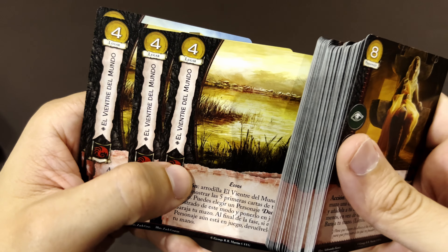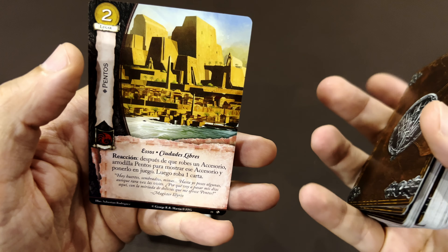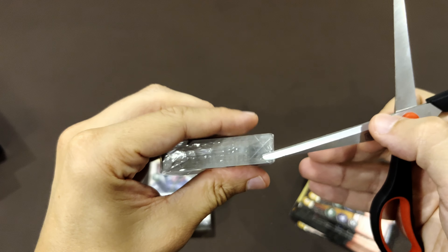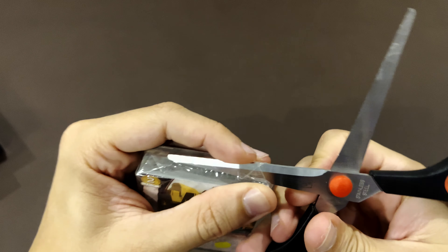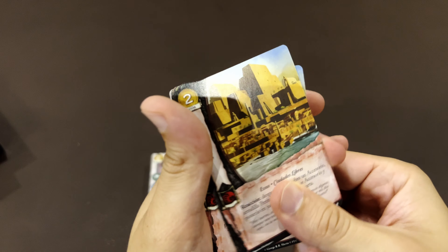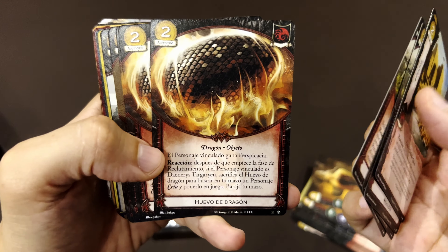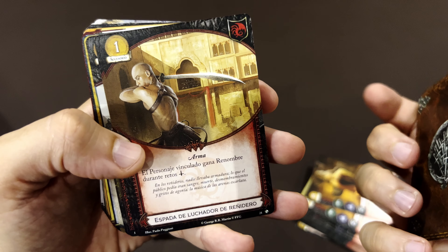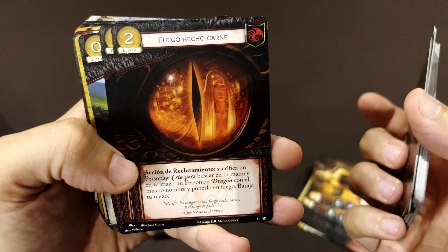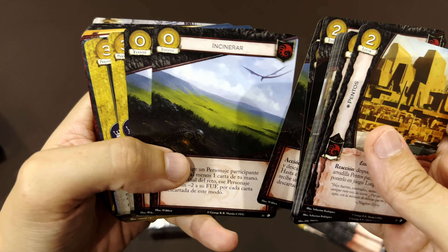Now we get to the locations. This is the Womb of the World. Pentos — Pentos is a city. We need to continue opening another one. Here comes Pentos again, and this is a title: Khaleesi — she looks good here. And Dragon's Egg. Some kind of sword. Numerical Superiority. Fire and Flesh — okay. And Incinerate — that's an easy one to translate.